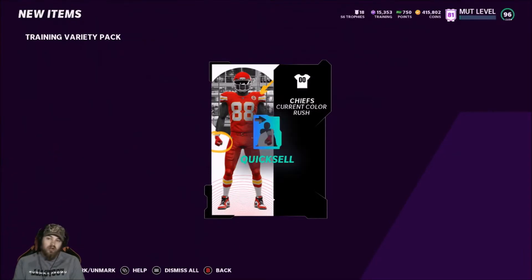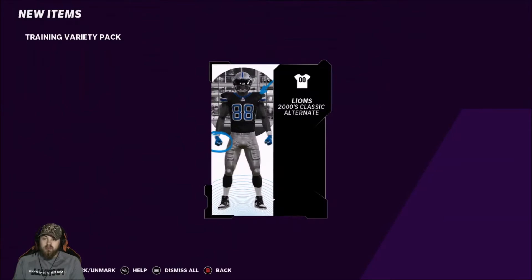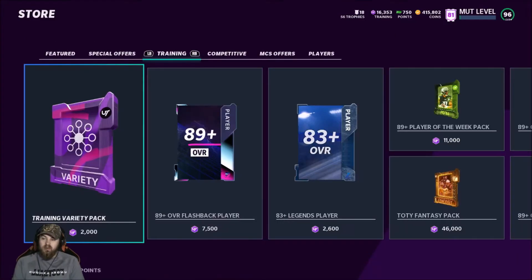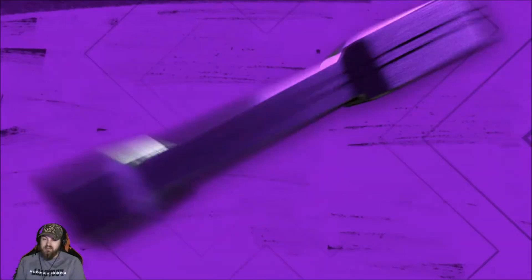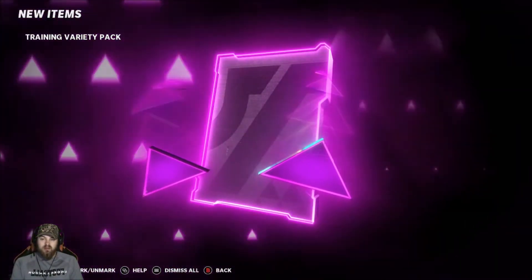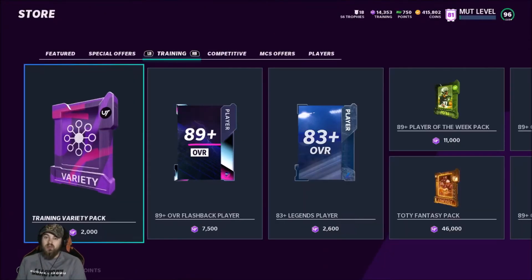One more guys, one more — got another 1500 training. We'll do one more again; we keep pulling unis, we'll keep going. I'll dip a little under the 17k training, that's alright. Power up — alright, we'll go quick sell that Marlon Humphrey and do as many more as we can.